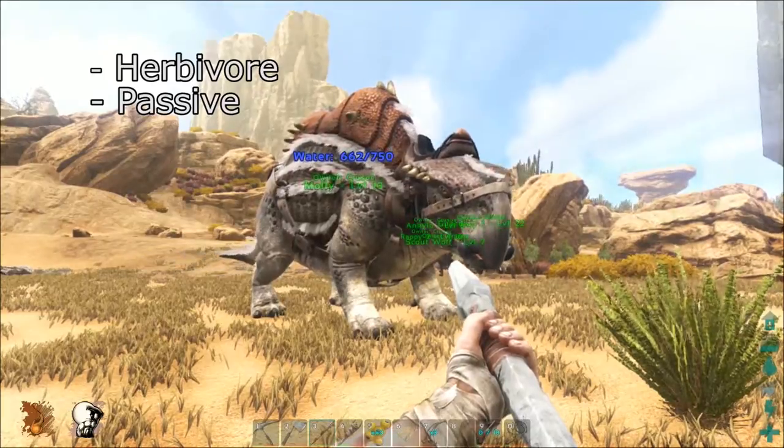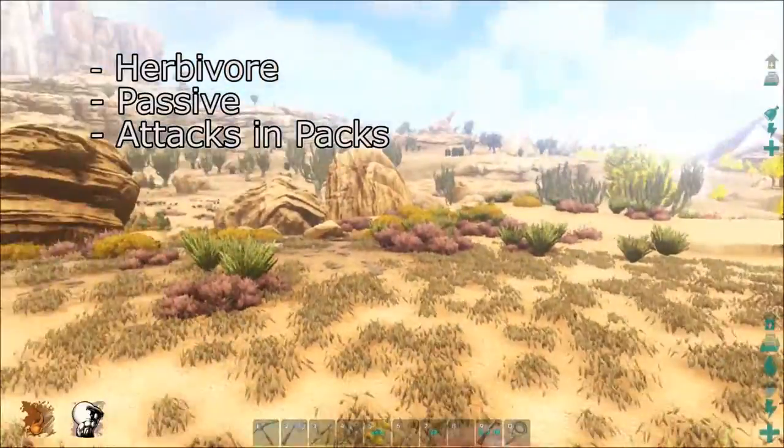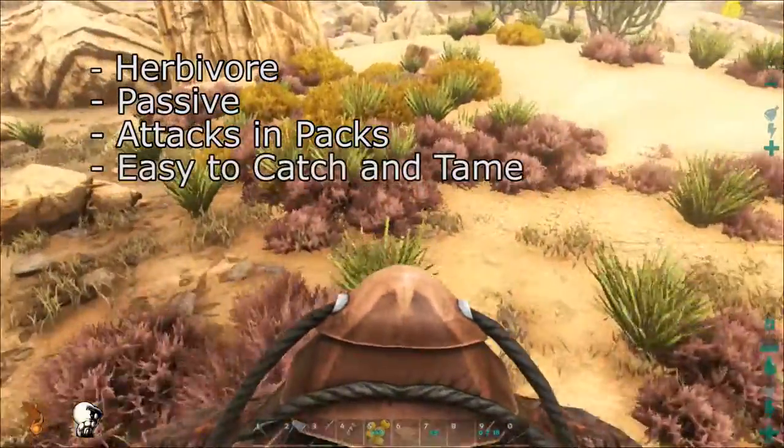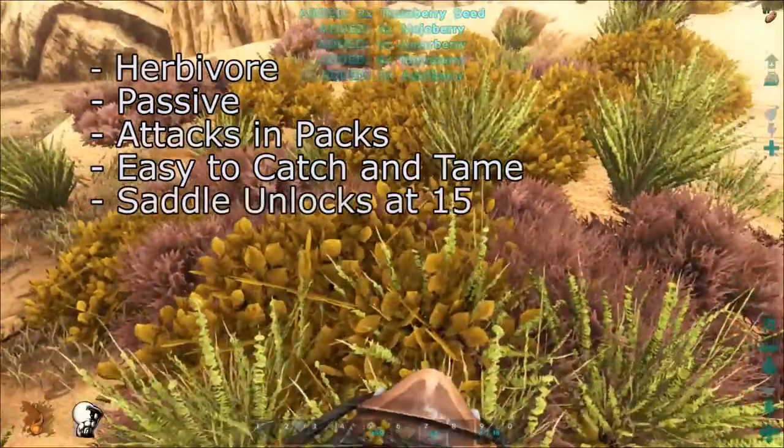If there is another Morellatops in the immediate vicinity however, they will fight back. They can be knocked out with fists and often get themselves stuck in mountainsides whilst running away, so they can make a pretty easy tame. You can unlock the engram for their saddle at level 15.